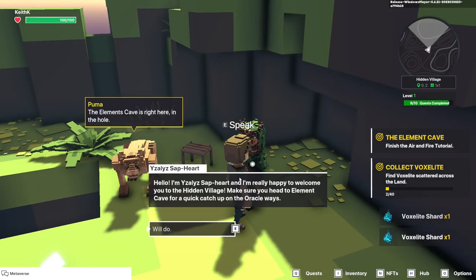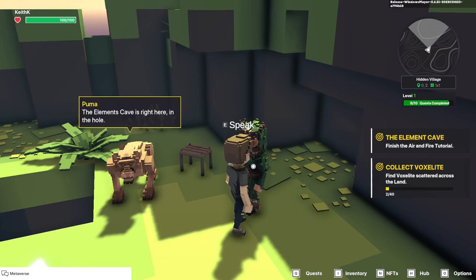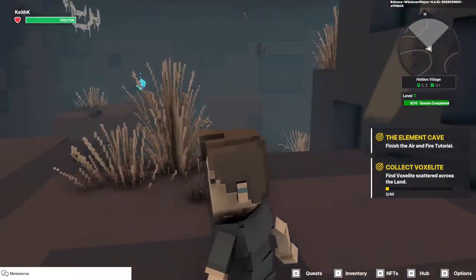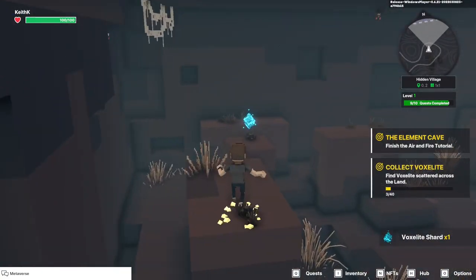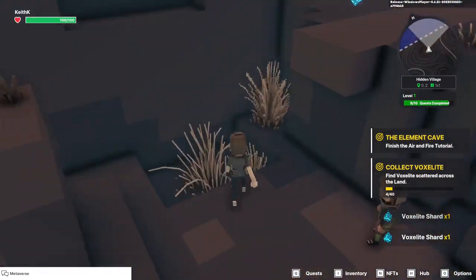It opens up a new quest: Finish the Air and Fire tutorial. So we're going to need to jump in here. This is just telling us — giving us a little explainer — space to jump, and hold shift and space for a mightier leap. So that's part of what we're going to be tested on here: can we make these jumps? Let's see if there's anything down here. Doesn't look like it.